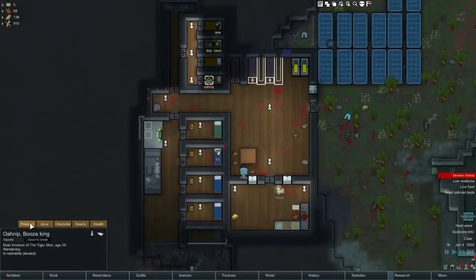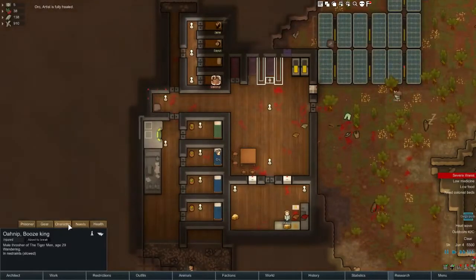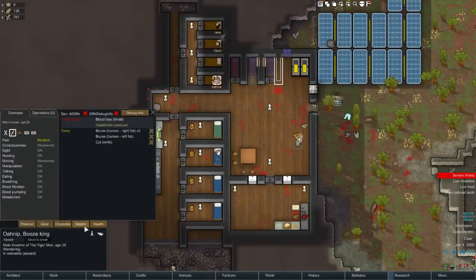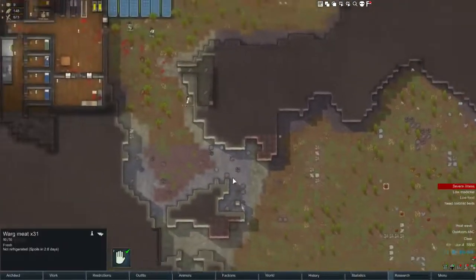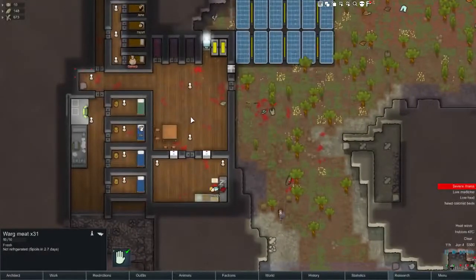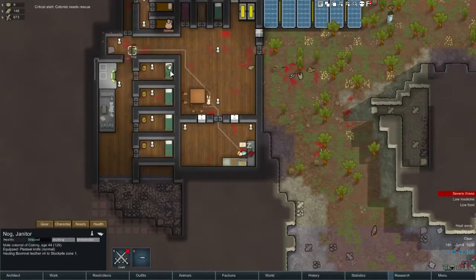Where do those people get bad backs from? Booze king - oh I like the booze king! He can be the next warden, though he's not in a good mood. Oh, cargo pods - let's take a look. Meat, great. Rescue. Okay. Heat wave is still going on, it's pretty terrible.